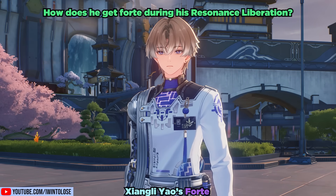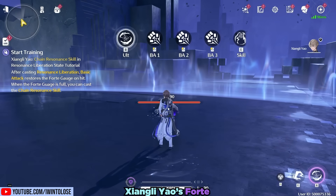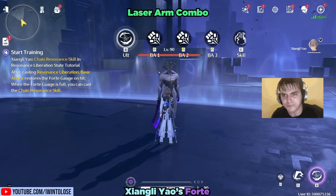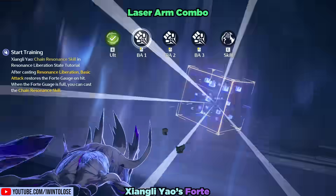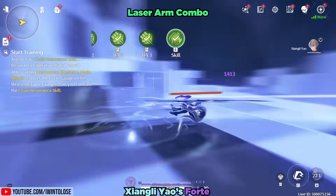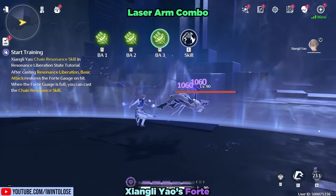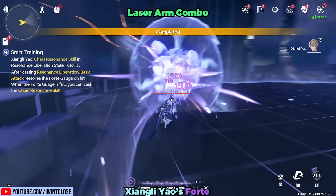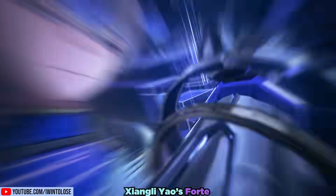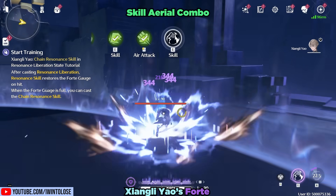So naturally, how does he get Forte during his Resonance Liberation? He has two main combo options. The first option is the Laser Arm Combo. Channel your inner pro gamer by mashing the basic attack button — he'll do a simple three-hit combo and blast his enemies with his Laser Arm Cannon on the third hit. These three hits provide him with five Forte, at which point you can just press the skill button to explode a cube for some serious damage.